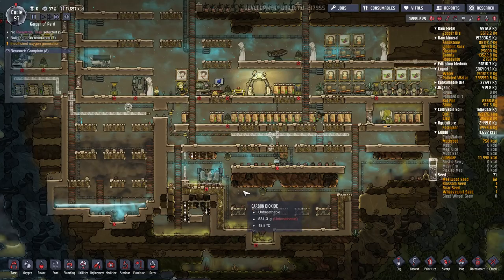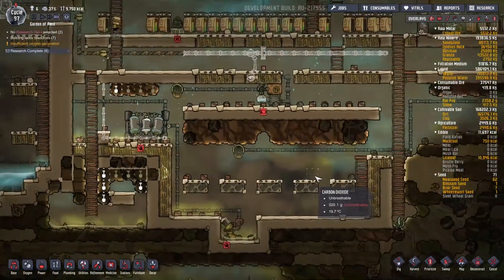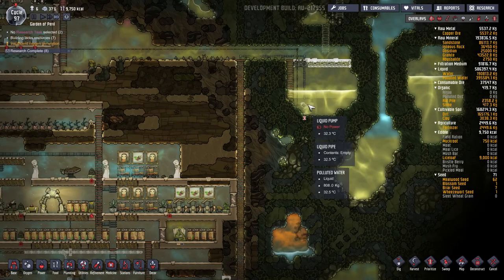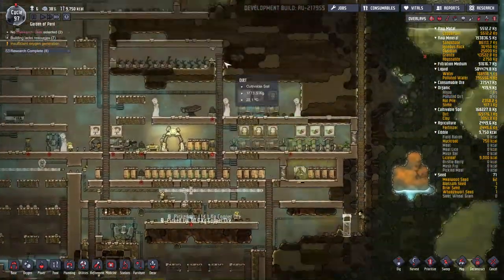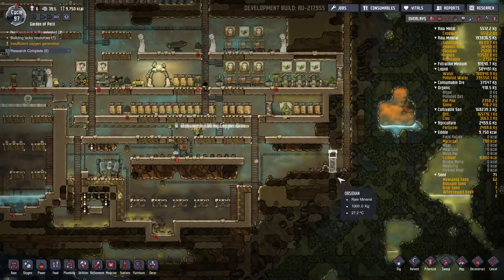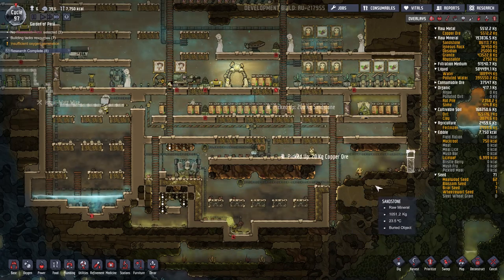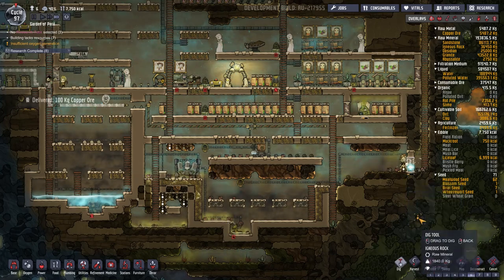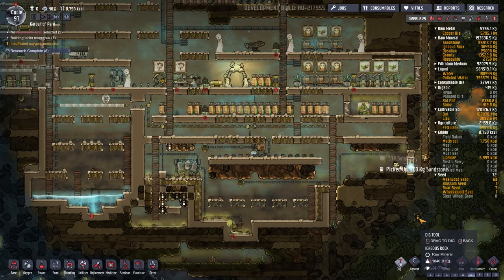I've accidentally caught some things in there I didn't want. The switch apparently also turns off our water pumping system — this electrical design is awful. Believe it or not I actually can design circuits in real life. I'm going to dig this out — there we go, right out from under him. Good job.